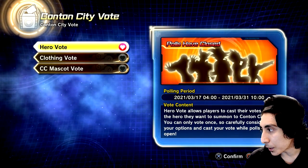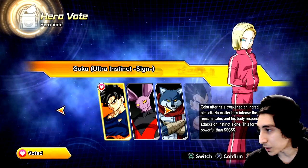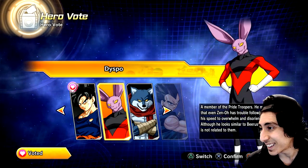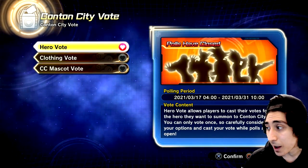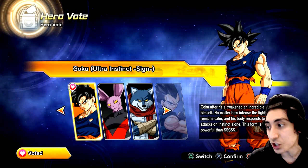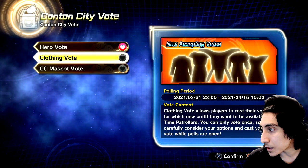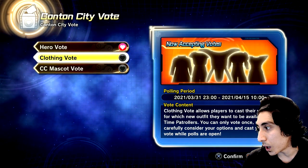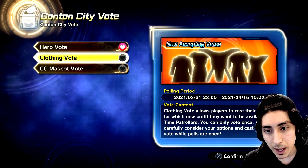Polls have closed on the hero vote — it allows players to cast their votes on the hero they want to summon. There was no announcement yet and we don't know the winners. Now accepting votes for the clothing vote — it allows players to cast votes for which new outfit they want available for time patrollers. You can only vote once, so carefully consider your options.